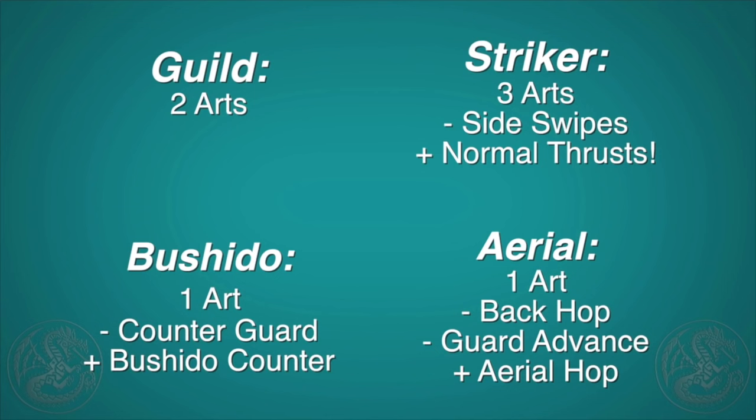Changes for Generations Ultimate: In guild style you can finally counter or counter cancel after the final hit of the 3-poke combo, making guild style a little bit better than it was in Generations. For hunter arts, Shield Assault now has less of a window of an opening at the end, making it a little bit easier to use.